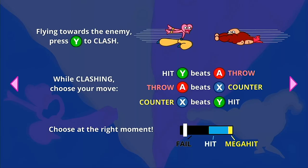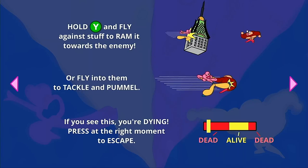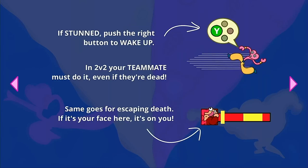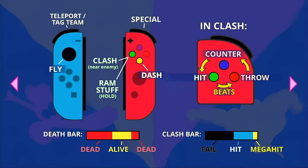Looking first at the manual, we can see the game takes a rock-paper-scissors approach to combat. You have three moves — hit, throw and counter — and each one beats another. The game's controls and mechanics aren't massively complex, but still images in the manual alone aren't really enough to teach you them, so I hopped into the tutorial to try and get a feel for them.